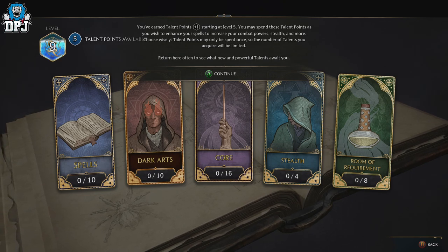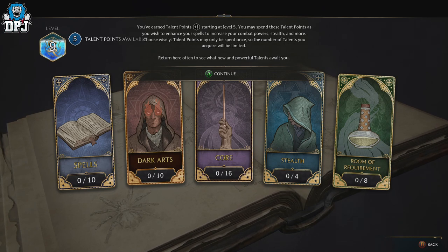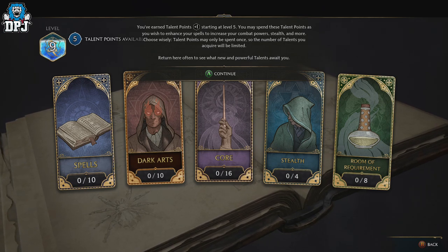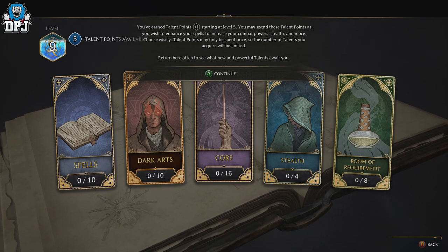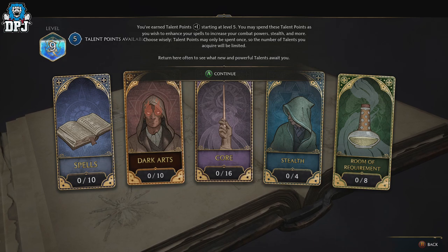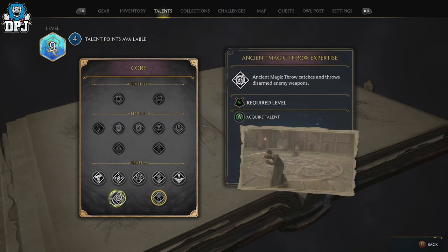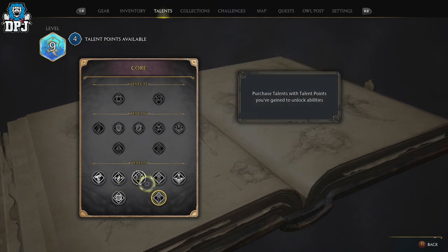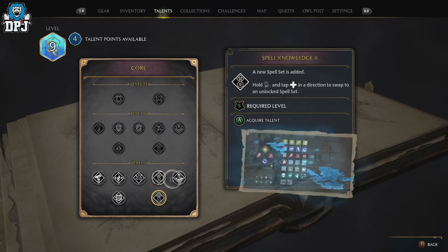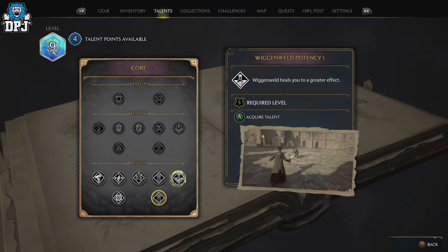Here's a description of what these talents do — you can see it on screen. You've earned talent points: starting at level five, you may spend these talent points as you wish to enhance your spells and increase your combat powers. Choose wisely — talent points may only be spent once, so the number of talents you acquire will be limited. Whatever level you are when you complete this quest, you'll get one talent point per level after level five.